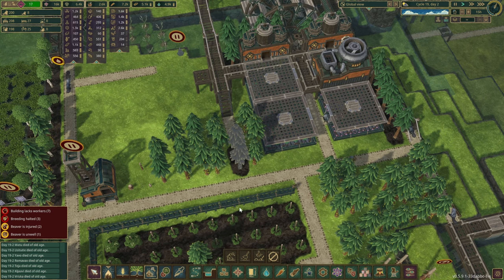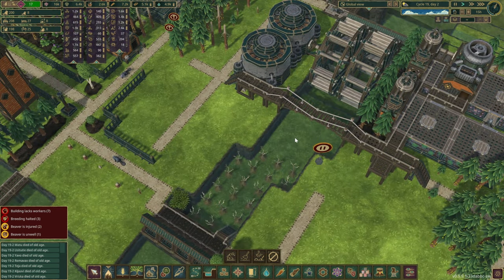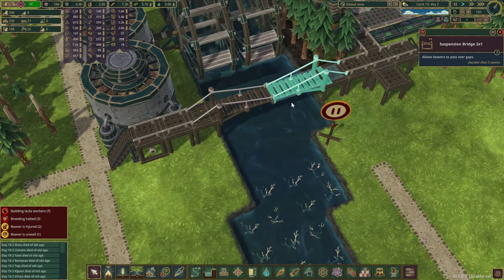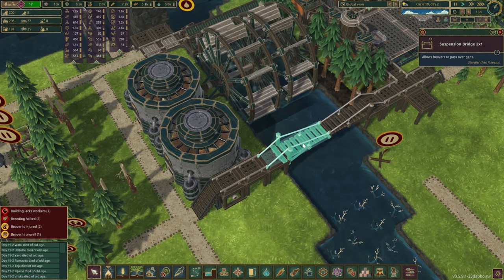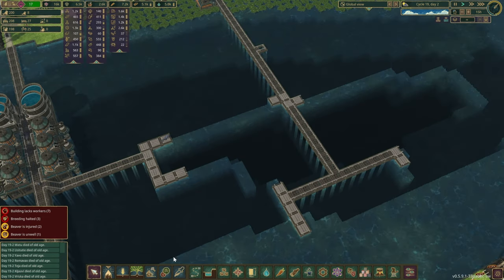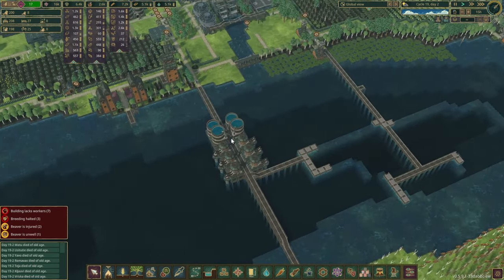They still haven't taken those trees out, or perhaps we've forgotten to place the roads down in time. I'm pretty certain that those bridges do look a little different now — more realistic, I suppose. Things seem to be going pretty well here as well. Do we have a priority for this? We don't. That's fine.